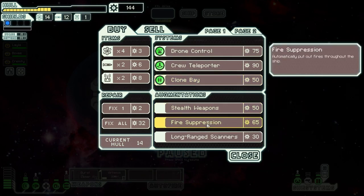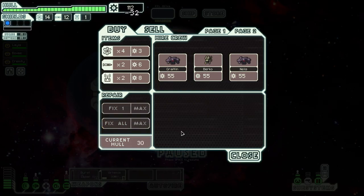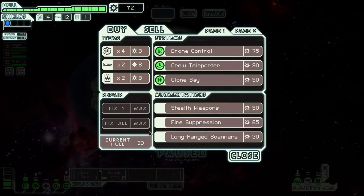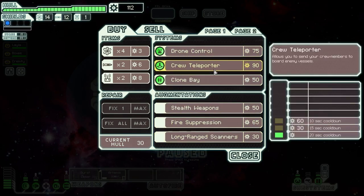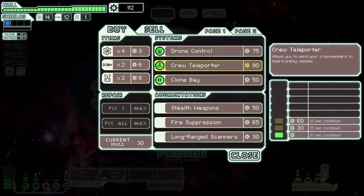What have we got at the store? Drone control, another free system repair drone, crew teleporter, clone bay, stealth weapons, fire suppression — that could be kind of handy given what we've been going through — and long-range scanners. We've also got three crew for hire: Graphen, Burko, and Nellis — two rocks and a mantis. None of them have any skills at all, but we could use someone on the shields for sure. We should probably fix the ship here first. One of these guys would be good on the shields to help them charge faster.